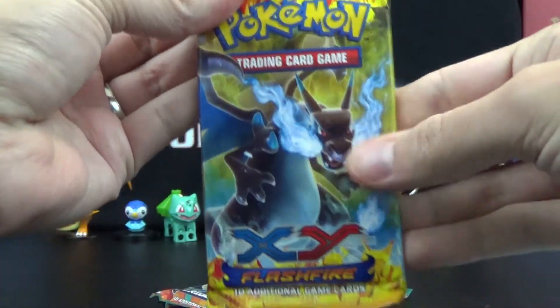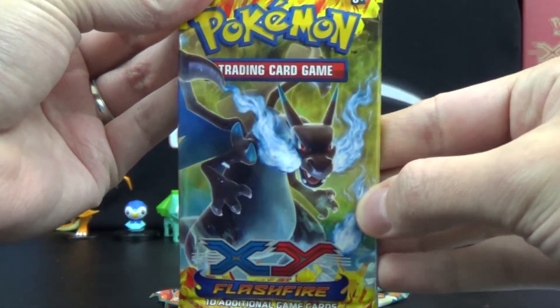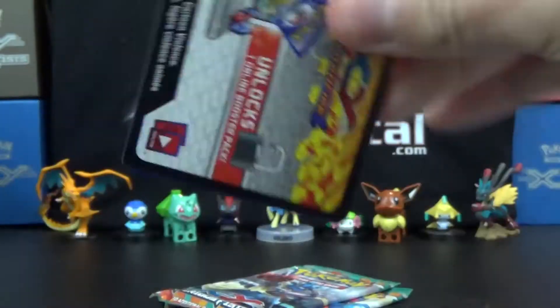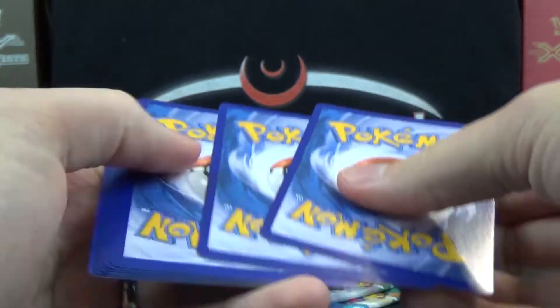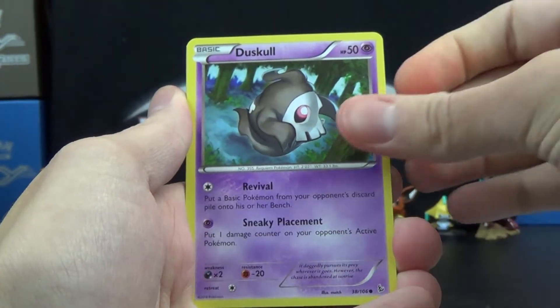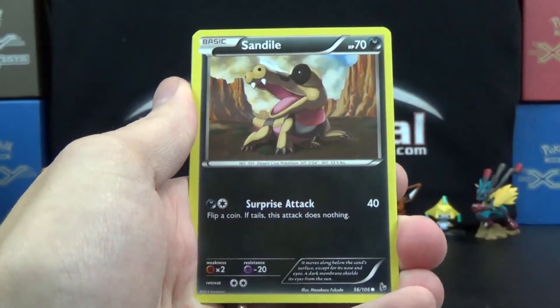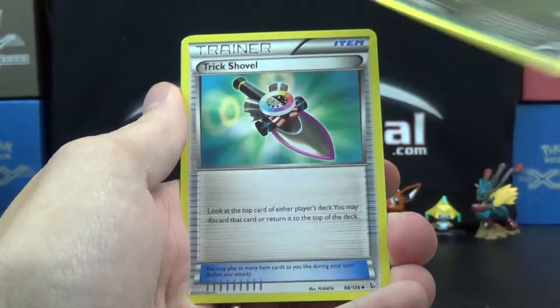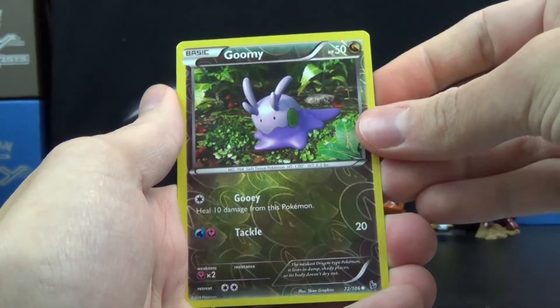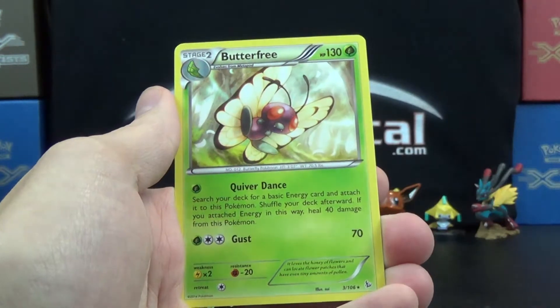Move on to XY Flash Fire, with a very lovely Mega Charizard X there on the front. We got Stunky, Rosalia, Duskull, Litleo, Sandile, Sligoo, Trick Shovel, Graveler, Gumi, Reverse Common, and the rare is a Butterfree.